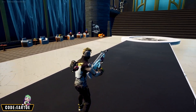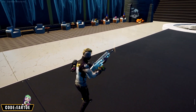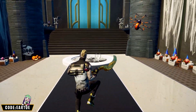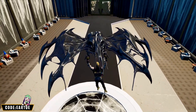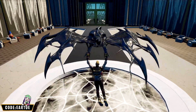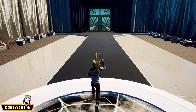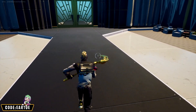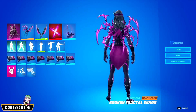For the wrap, it goes really perfectly with the animation on the outfit — it moves around just like the animation on his shirt, so it's 10 out of 10 if you have it. For the glider, same reasoning as the pickaxe and the wrap: we've got all this black animation on the outfit and this glider kind of resembles that as well. It's also very aggressive looking, and I think I like everything about this combo.